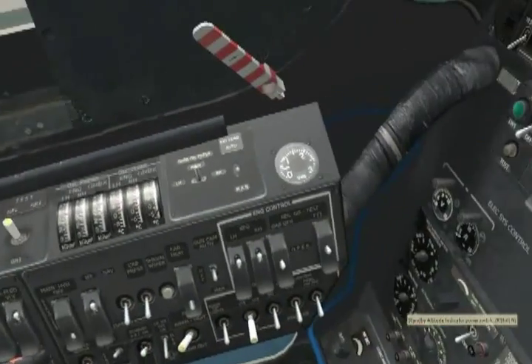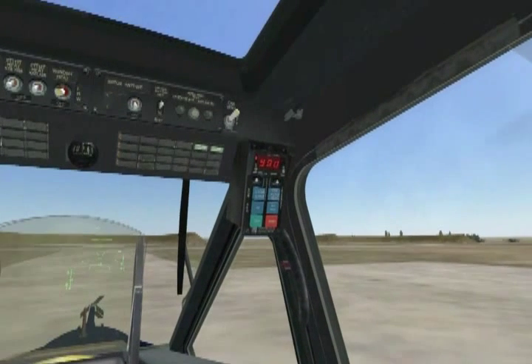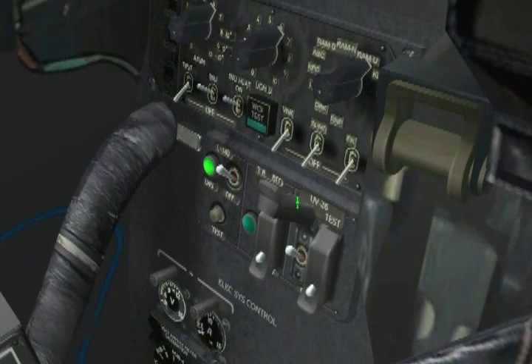Let's move to the rear auxiliary panel. Our LWS, or laser warning system, needs to come on. Its associated green light is not yet on, as it takes 30 seconds to boot up. So meanwhile, let's uncap and turn on the UV-26, which is our countermeasure system. We can test it by uncapping and flipping its test switch up, and checking on the UV-26 display on the overhead panel — we see the number 990, which is what we should see during a good test. So let's go back to the rear auxiliary panel, turn the test mode off, cap it, and cap the UV-26 switch.